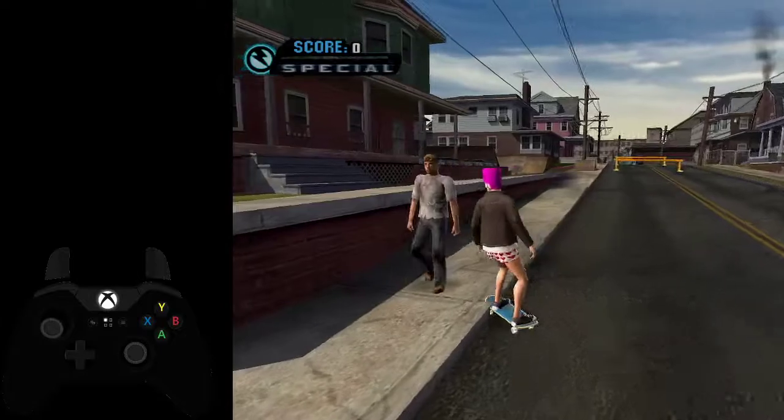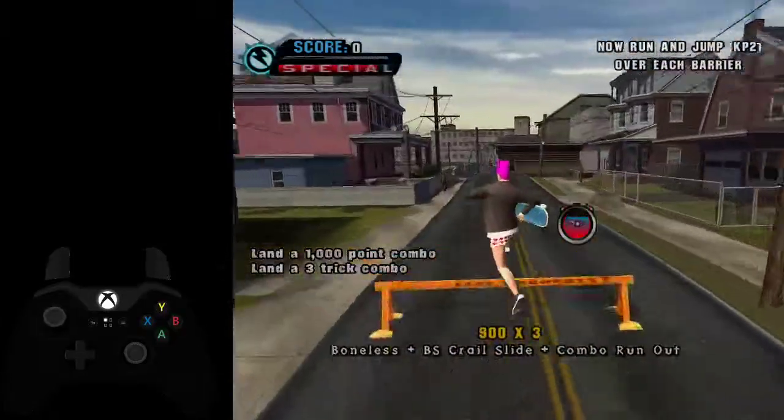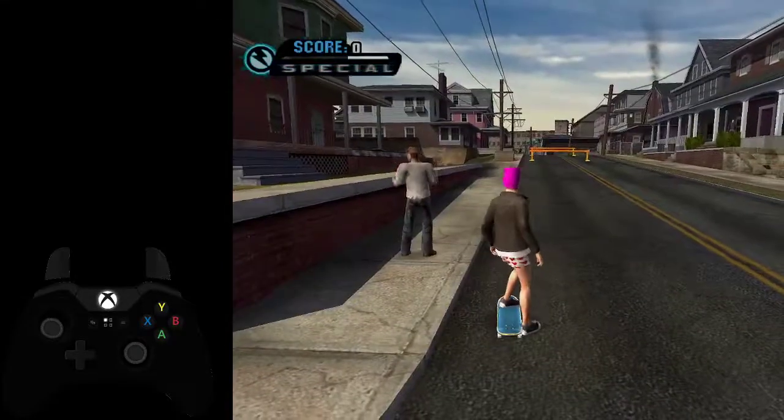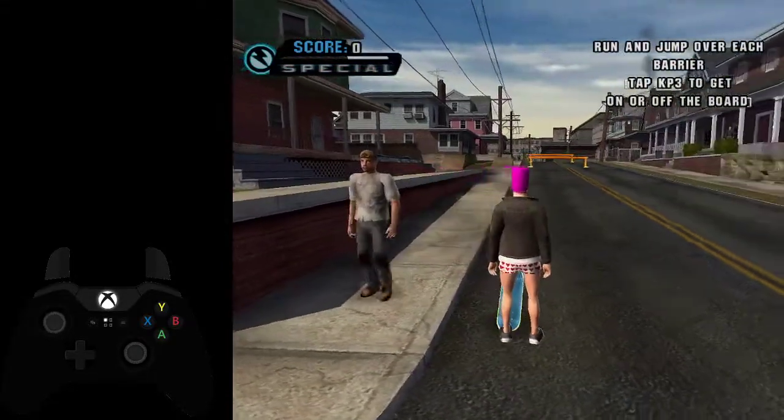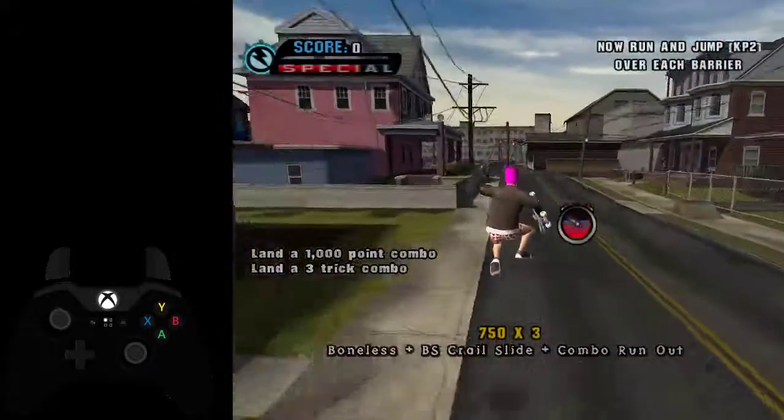Now we're into the second part of the tutorial bit. I like to go here and do a bit of a grind so we can get to the barriers faster. So: boneless, grind, jump onto the barriers.